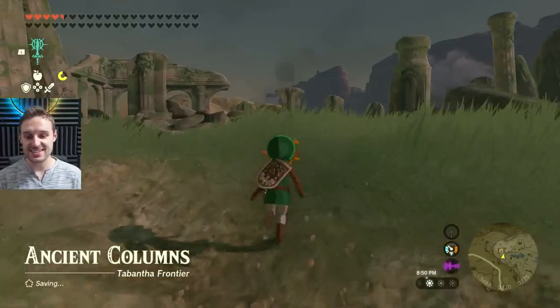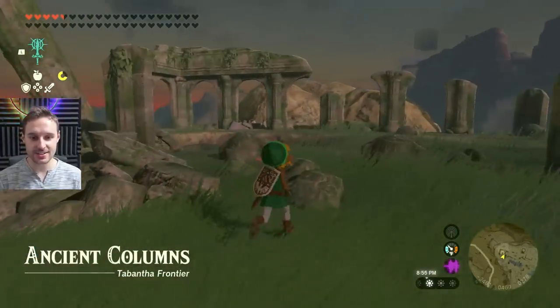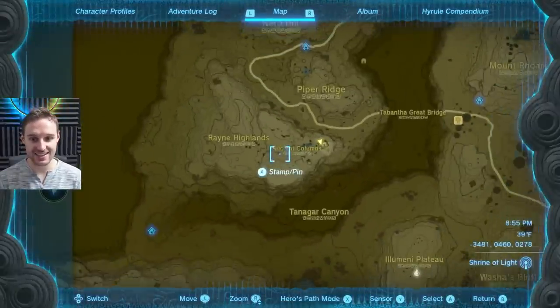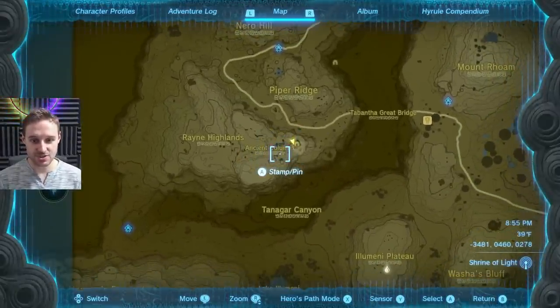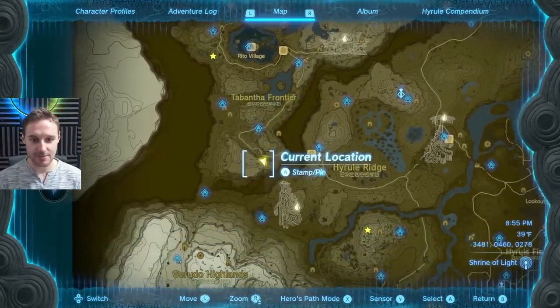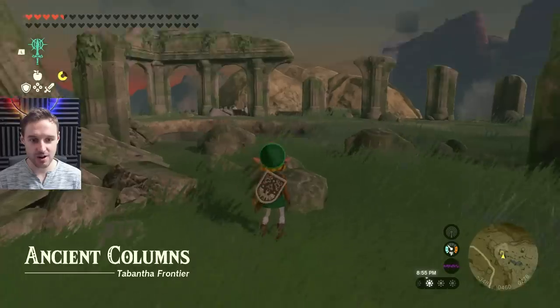The next piece is in the Ancient Columns — the same place that was here in Breath of the Wild. It's located in the west part of the map, just south of Tabitha Frontier. You can see it on the bigger map scale, and the chest is in the top part of this area.